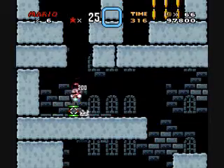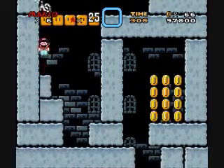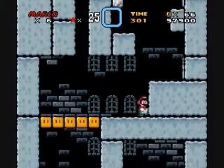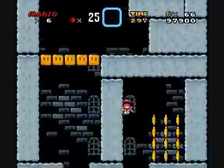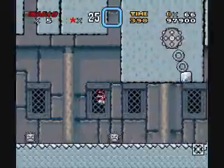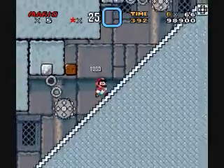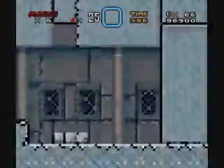The dry bones make different sounds in Mario World versus Mario 3. In Mario 3 you can kill them by hitting them from below. In Mario 3, they were like... and we got smushed, we got smushed.